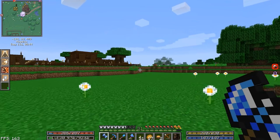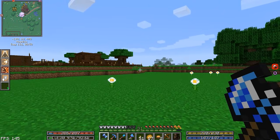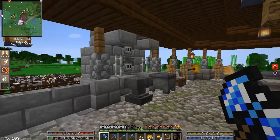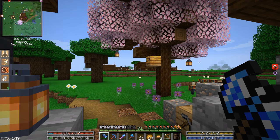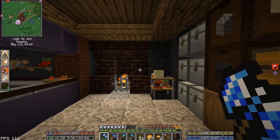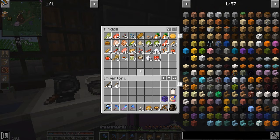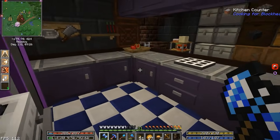Hello everyone and welcome back to Craft to Exile Dissonance. Since last episode I've done a few different things - cleaned up around the house, did a little farming, some colony stuff. Here's the kitchen, it actually looks pretty nice. We got a nice little cozy home down here now with some proper storage for our food. I actually dyed this refrigerator - it's a purple refrigerator.